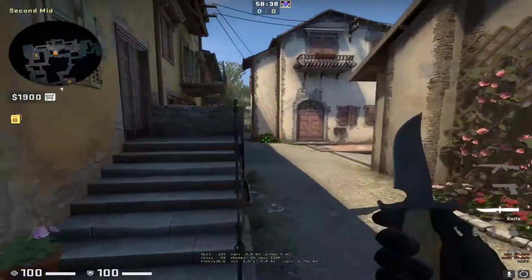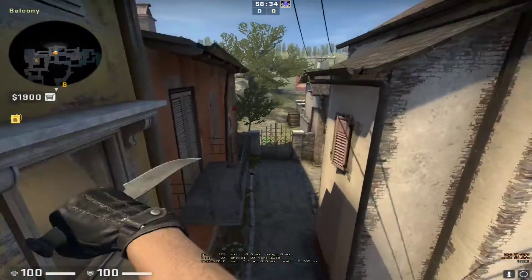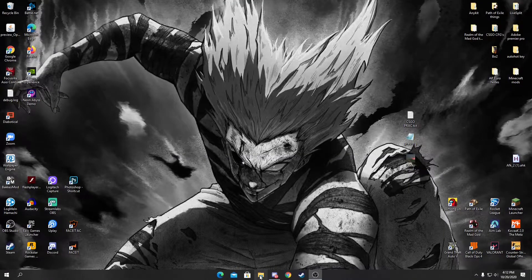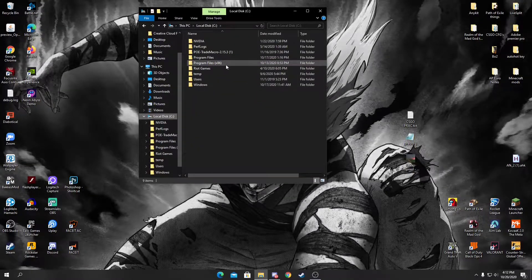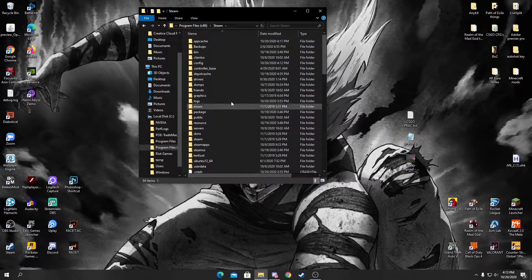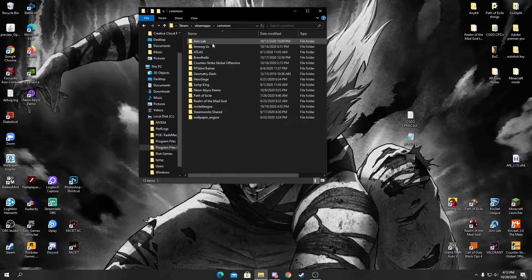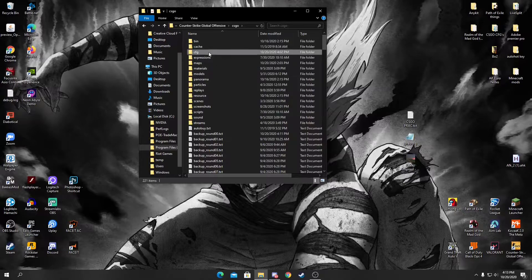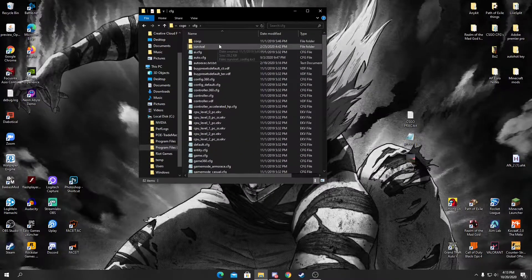I'm going to show you how to set this up. The first step is to get to your desktop. Once you're there, open up your file explorer, go to Local Disk, then Program Files (x86), then Steam, then SteamApps, then Common, then Counter-Strike Global Offensive, then csgo, and then cfg.